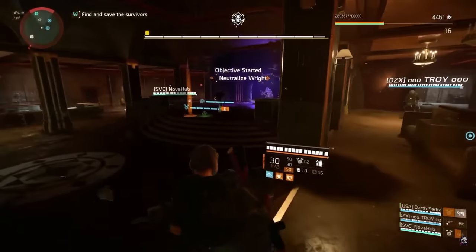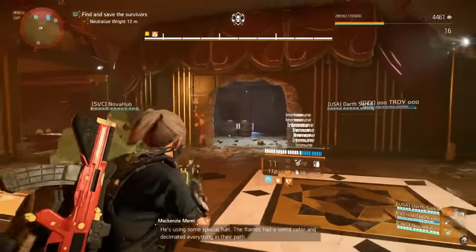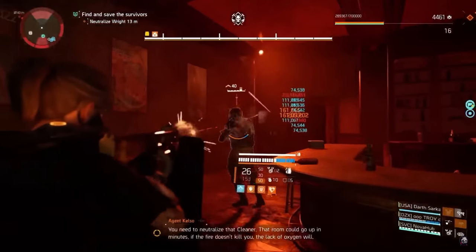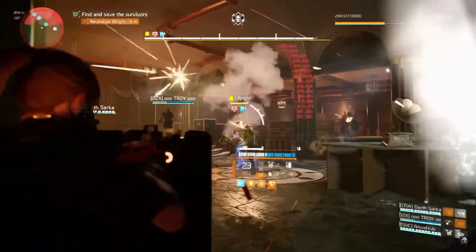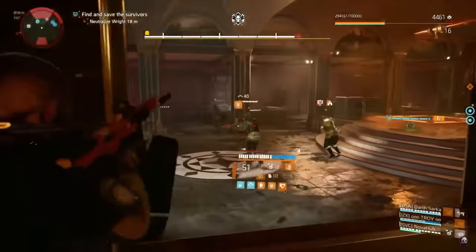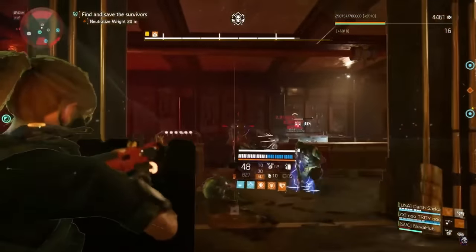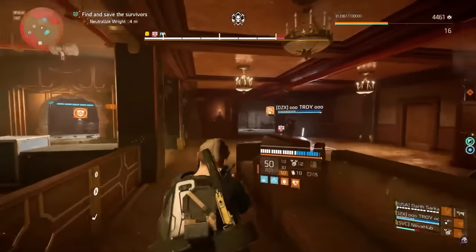Moving on, we come to our first real boss encounter — easily one of the coolest boss designs in the Division franchise. That is Wright, the flaming hunter featured prominently in the marketing. This fight can seem hectic and overwhelming, but once you figure out what's going on, it's really just about falling into a good rhythm with your team. Wright is covered in that same purple fire, which makes him immune to all damage. The way you remove this is by having someone grab his aggro — denoted by the red eye that will show up in the middle of your screen — and that person needs to run him underneath one of the many sprinklers in the room.